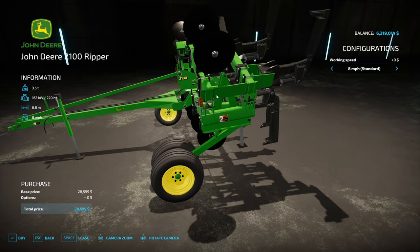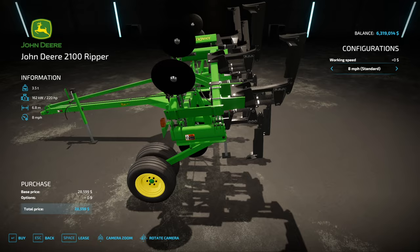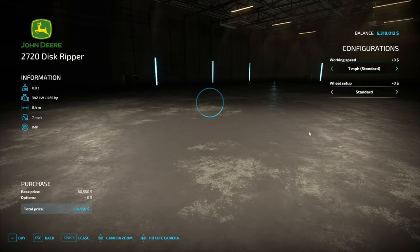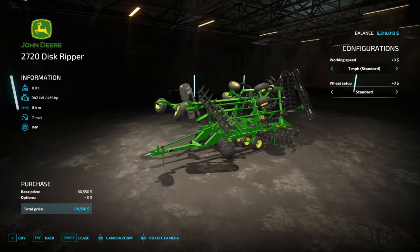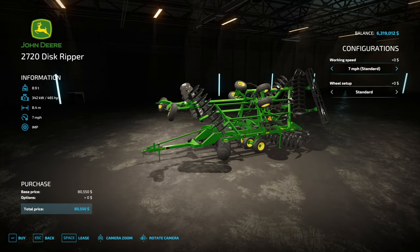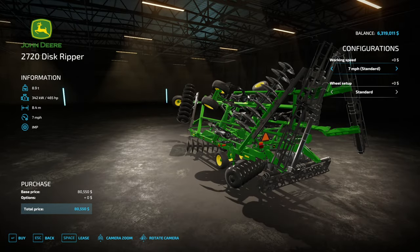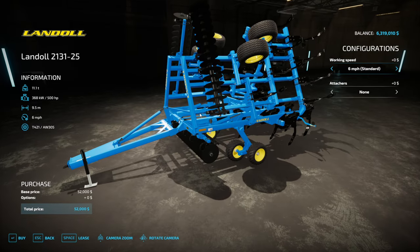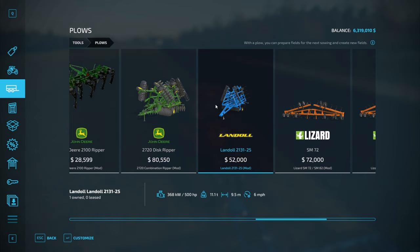This is more of a ripper — designed for deep ripping, I'm assuming. At least that's what it looks like. It's designed to go down deep and break up the hard pan. Another one similar to the other ripper — this one has discs on it and then chisel points, essentially rippers, and then a harrow rolling basket on the back. There's the one we're actually using — the Landall 2131 chisel plow.